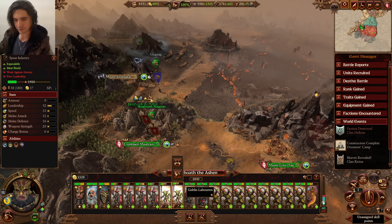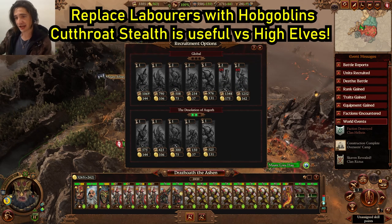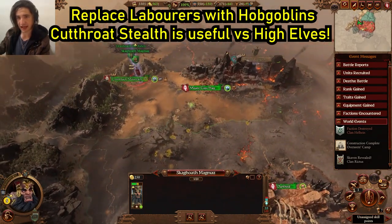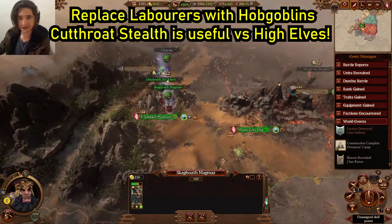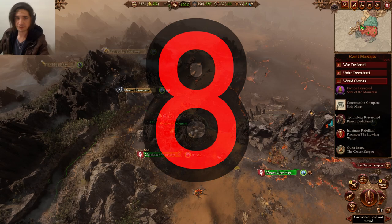Now that we've succeeded here, we can get rid of these basic units. Hire two or three Golden Arches, and the idea is we'll pass them to this lord. They are going to head south around this flank whilst this one heads south to take the fight to Imrik. Build the gold structure here to just increase our income.